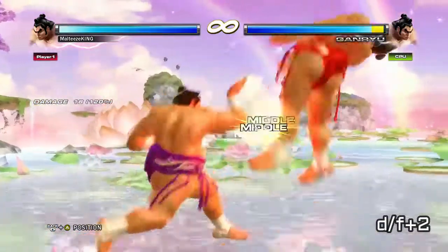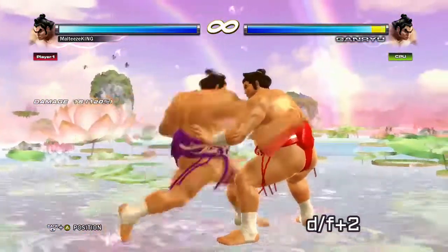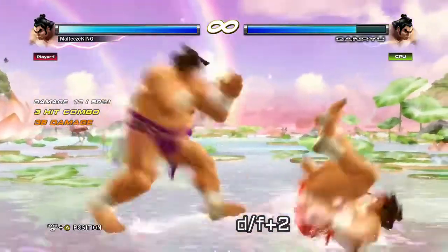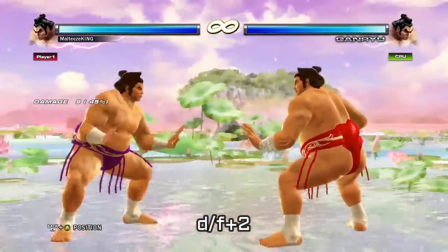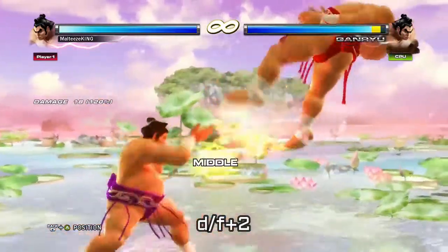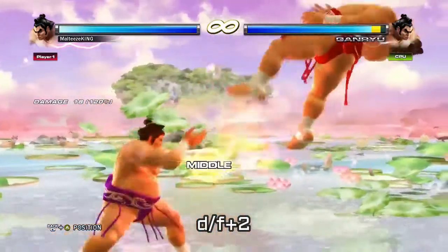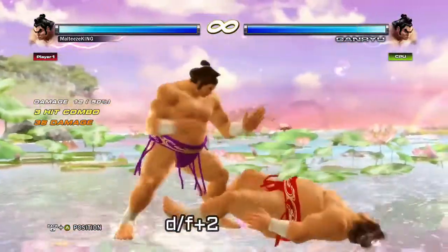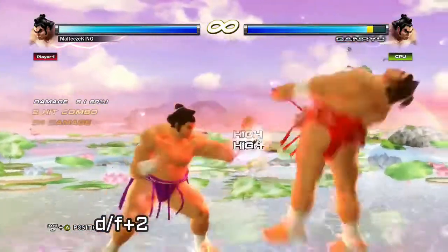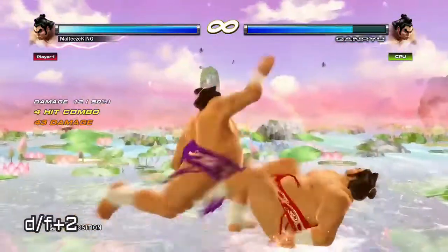So to kick it off, we got his down forward two. It's your standard generic down forward two that does launch. It's only minus 11 — sometimes they're safe, or sometimes they're like Leo's at minus 12 — but minus 11 isn't a big risk. Throw it out there and it's a full launch with pretty decent range.